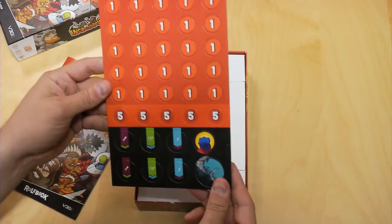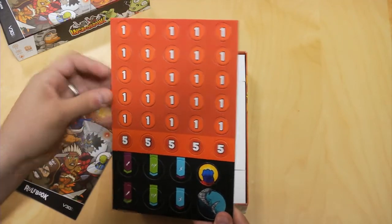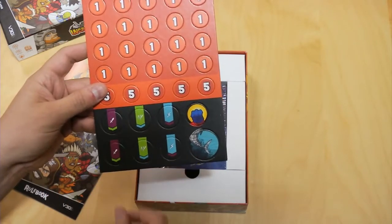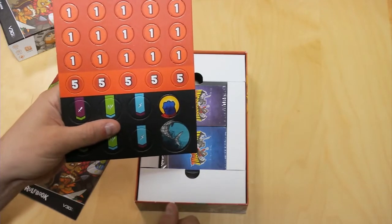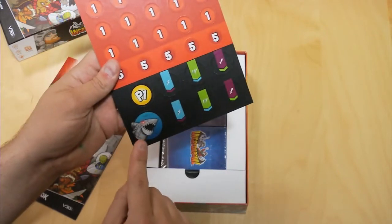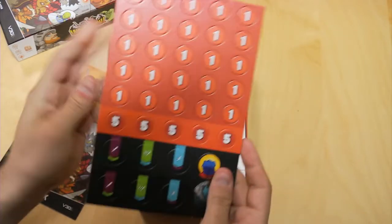Now we've got our punch sheet. We've got our tokens — our glory that you're fighting for in Incredibrawl. You can see we've got five fives and twenty-five ones, so that should be enough for even the games where you want to play more than 15. Then we've got tokens for power types — different abilities that let you change your power on your character. And we've got our first player token and our shark coin. The shark coin is double-sided: fins on one side, which is tails, and the shark head on the other side, which is obviously heads. Nice and thick with a linen finish — top notch stuff.